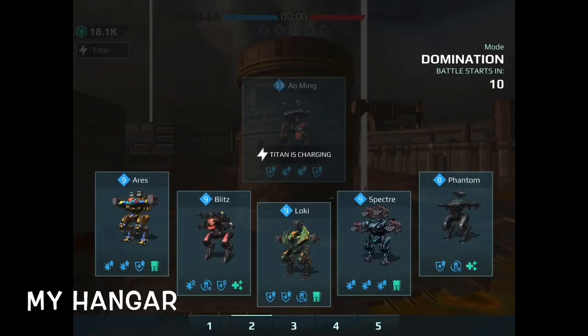We got the RDB Ares, we got the Mag Blitz, we got the Pinata Loki, we got a Vortex Vector, and we got a little Phantom with the Storm on top and Halos on the side. They're not as good as they used to be, but we'll still use them. We might do some changes here in the future.